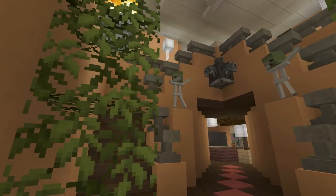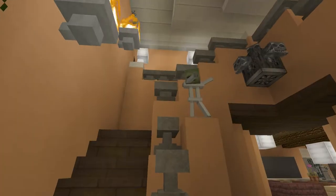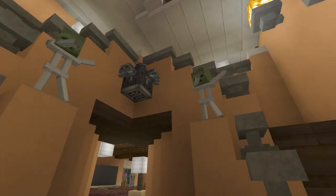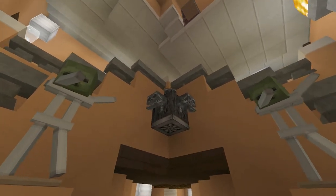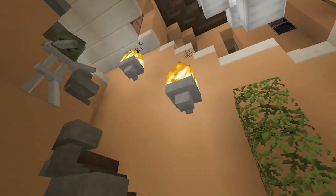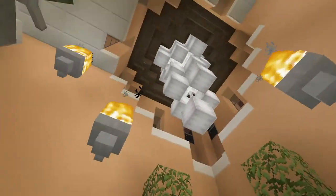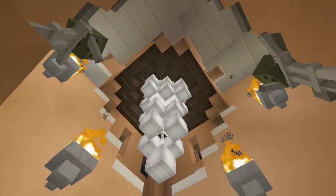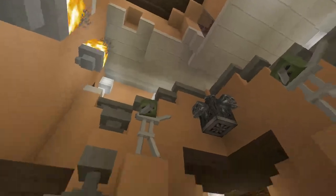Inside the house you have a double staircase with some dabbing zombie statues, and we have a wither head up there as well. We also have fire all around the walls, and a huge ceiling fan connecting down from that huge vaulted turret, which is really nice.